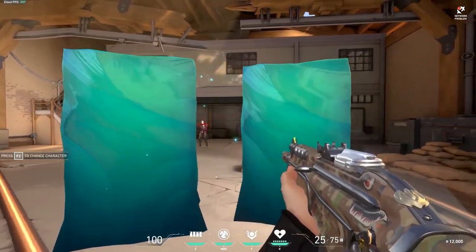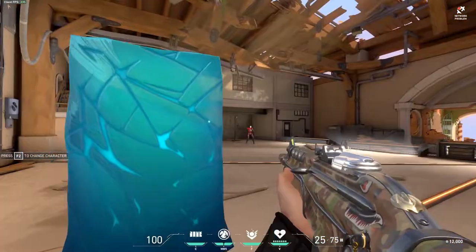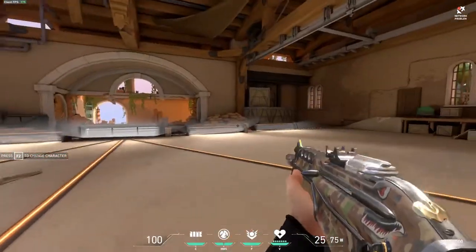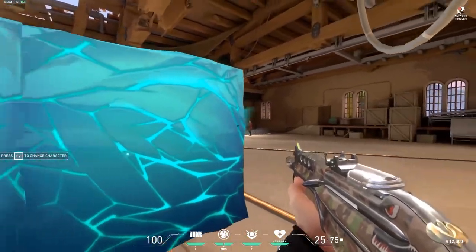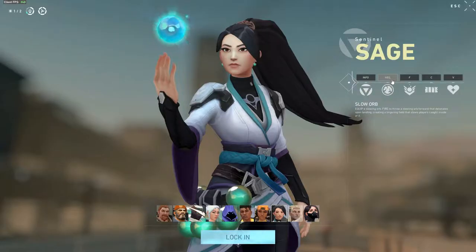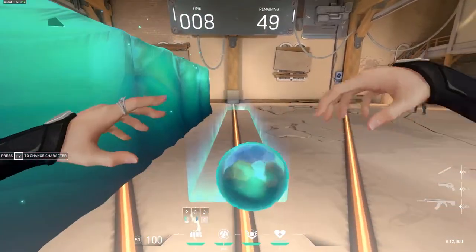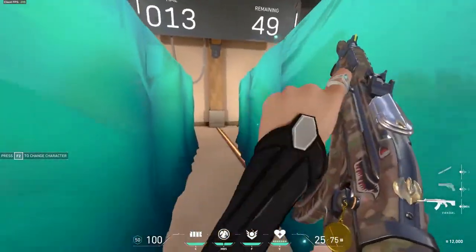Wide peaking is only beneficial if you know it's going to be a one-versus-one and not a one-versus-two, and I wouldn't advise doing it if you don't know exactly where the enemy is. You can practice these peaks by yourself by selecting practice mode, hitting open range, and choosing the character Sage. You can use Sage's special abilities to put up the wall and create in-game scenarios you'd normally see, and practice those peaks we just discussed.